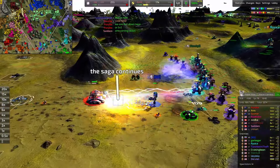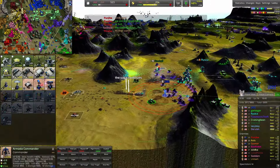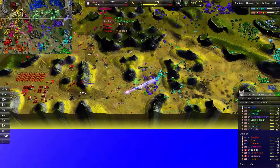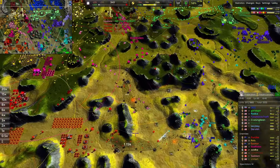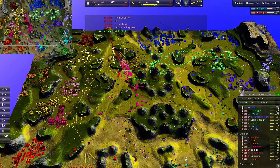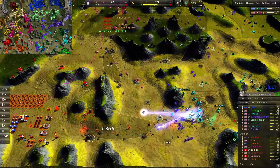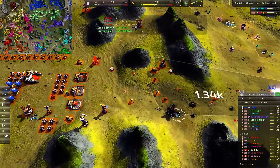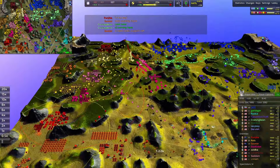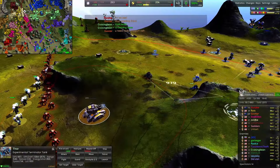Smiley with another D-gun on a Thor — the saga continues. That's at least two on camera, there might have been more. That's so bad. You need more spam down here in the south to detect the commander, or even just some cloak detection — it's not that expensive and covers quite a large range of the map. Not entirely sure why it's not being built.